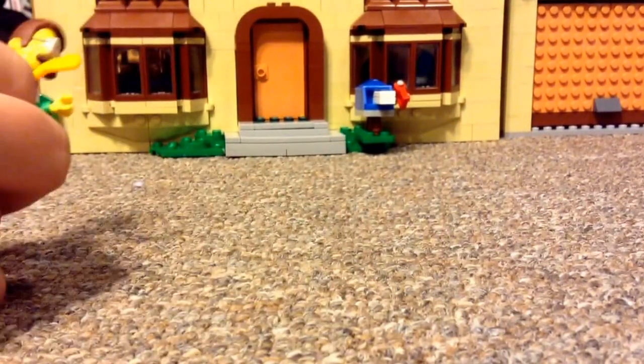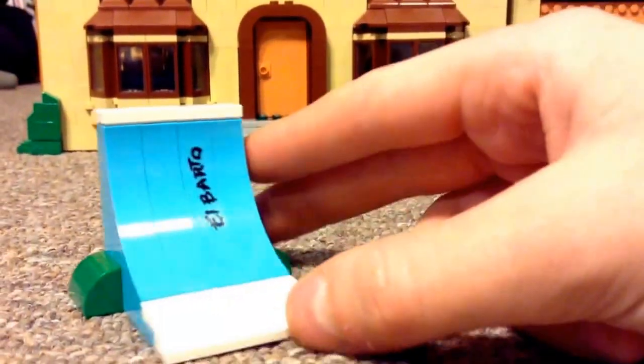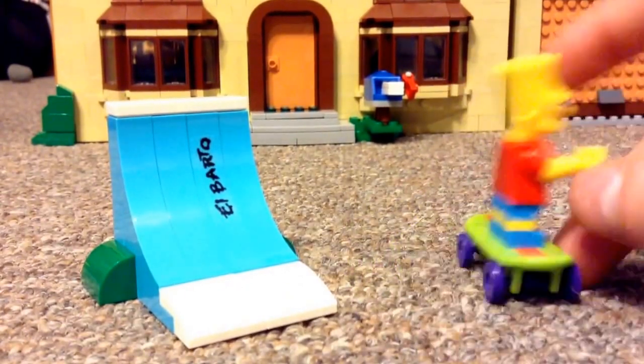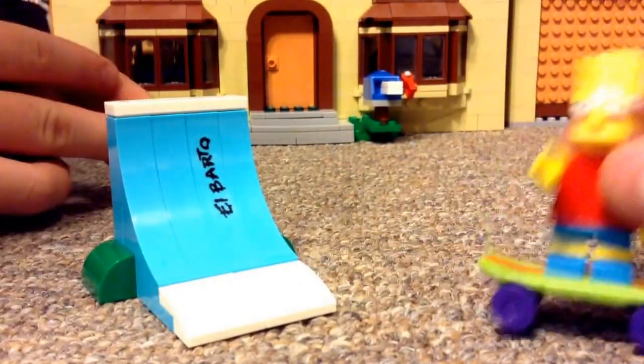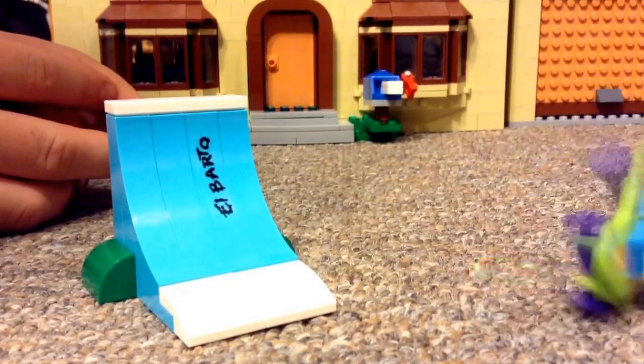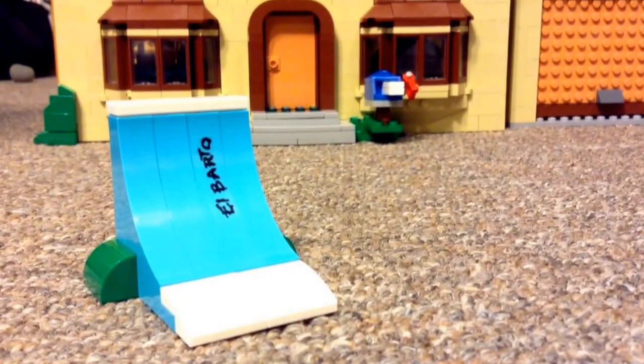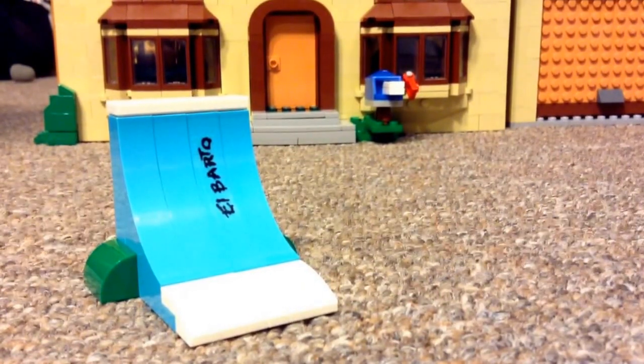Sorry guys. Next we have this really cool ramp — it's for Bart obviously. It says 'K-Boys' and it says 'Eberto.' It's a great sticker. And here's Bart — he does really cool tricks. Ten out of ten, mate. So yeah guys, now you have to rate the video five stars for Bart's sick tricks.